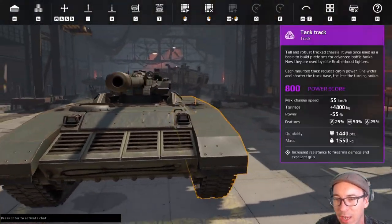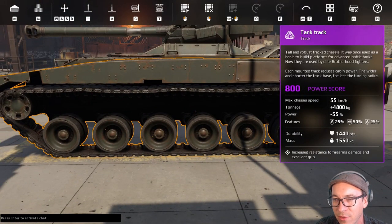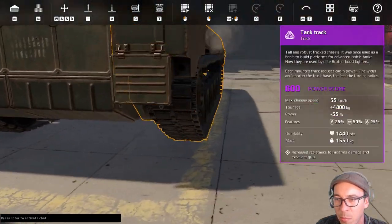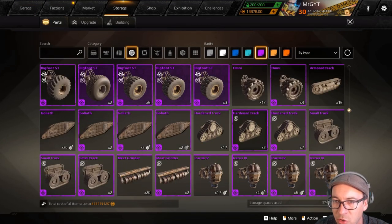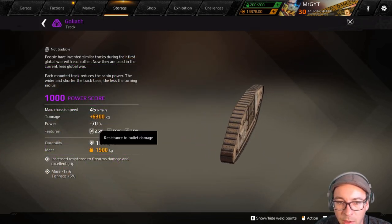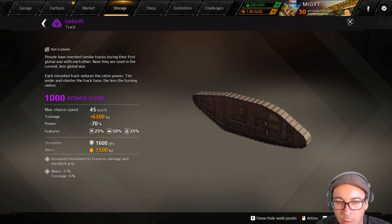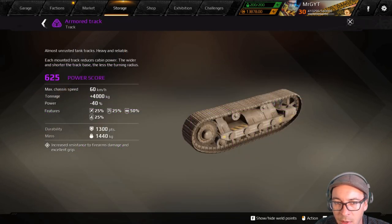We're going to check it out today. It's faster than the Goliath but slower than the armored track, and it doesn't have explosion resistance, which is a bummer. These bad boys only go 45 kilometers per hour and they have bullet damage resistance, melee damage resistance, and thermal damage resistance.